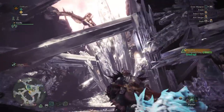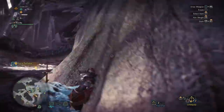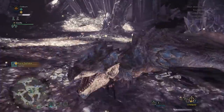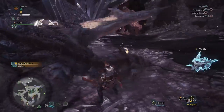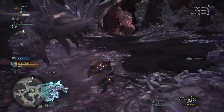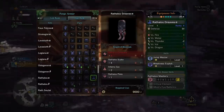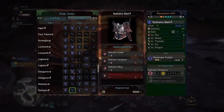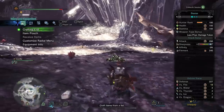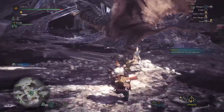Rathalos will be the next target to upgrade the chest to the high rank version. The two-piece set bonus is Critical Element, which will be a great skill for elemental Sword and Shields. The set is not easy to build and the ideal setup requires multiple gems, but it will be a great set for the remainder of the game. The two-piece set bonus is extremely easy to get and has amazing synergy with the chest and boots, which give 3 points of Weakness Exploit. Grab the Rathalos Greaves alpha for Jumpmaster and Weakness Exploit, then pick up the male beta for a decoration slot over Fire Attack. You'll need a plate and a gem, but these are great pickups. You'll regain Critical Element and Weakness Exploit level 3, and this also frees up your headgear to upgrade to something else.